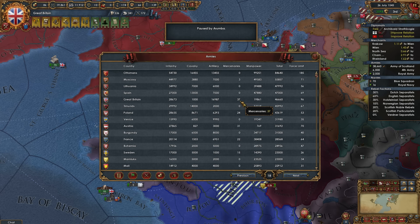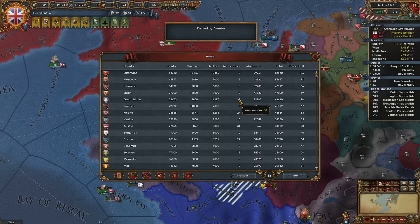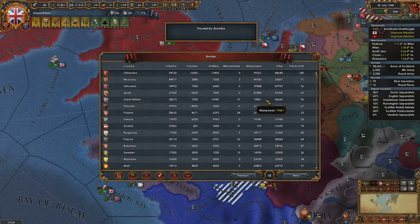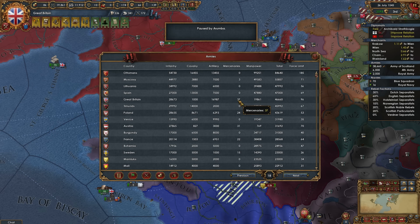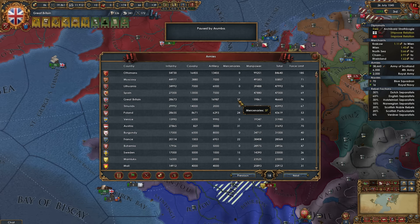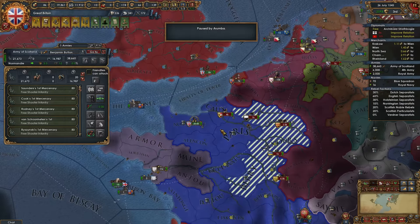If you go to the ledger, we have 37 mercs right now — 37 mercenary regiments altogether. Our force limit's 96, and we can hire 13 more, so coincidentally we can hire 50 mercs. I'm wondering if we have a base of 40 and the idea raises us from 40 up to 50, because we had a 25% bump to our available mercs. It's such a high number that you pretty much never have to worry about not having enough.